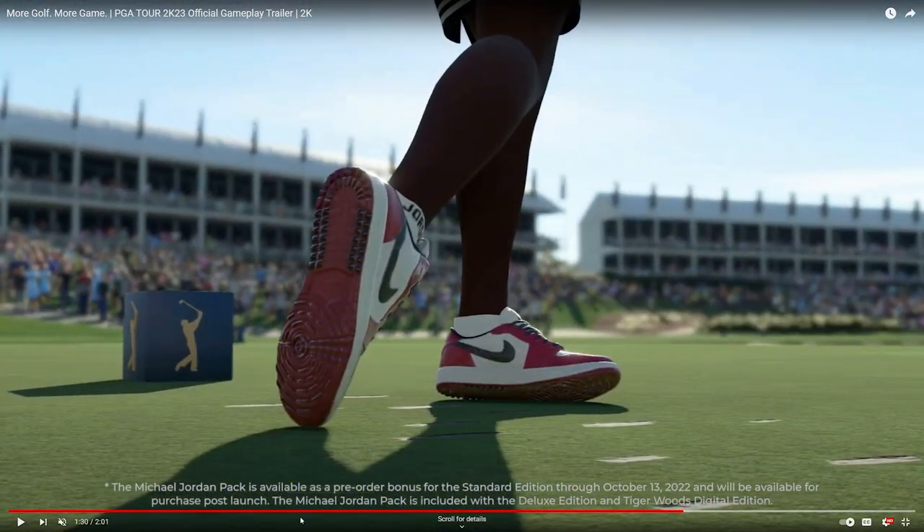Michael Jordan packs are available as a pre-order bonus for the standard edition through October 13th and will be available for purchase post-launch. The Michael Jordan pack is included with the Deluxe Edition and the Tiger Woods Edition. So if you don't pre-order, it looks like you can still buy it separately.